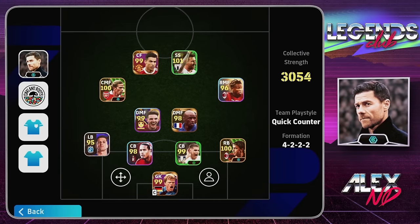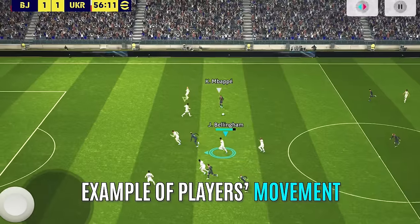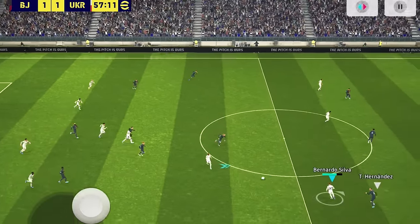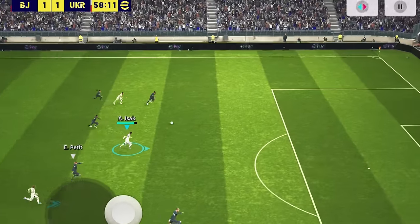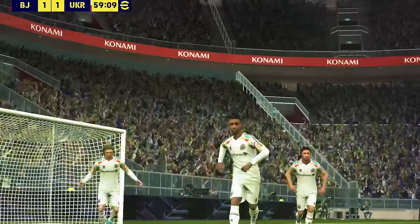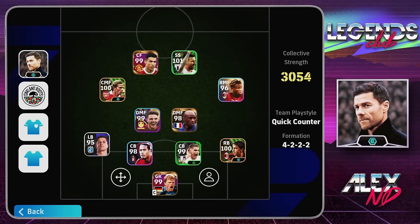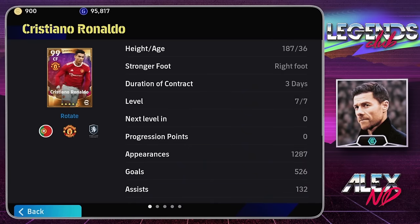Good evening and welcome to a review of Xabi Alonso, the quick counter manager that I instantly purchased from the manager pack. I explained the differences and the influence of 88 proficiency on your team — it's not necessarily opening different avenues for attacks. The manager will act as any other quick counter manager, but the key benefit is boosting your players' overall stats.